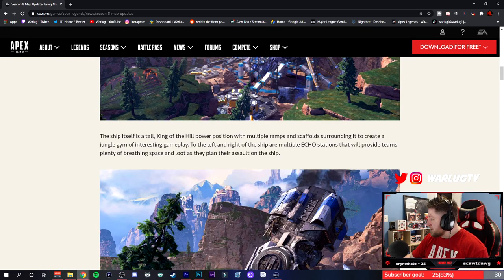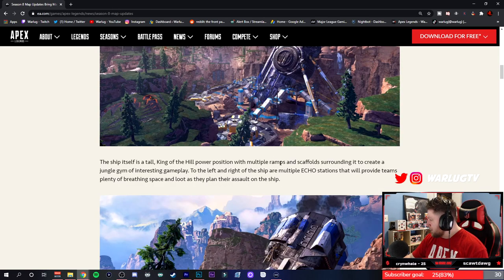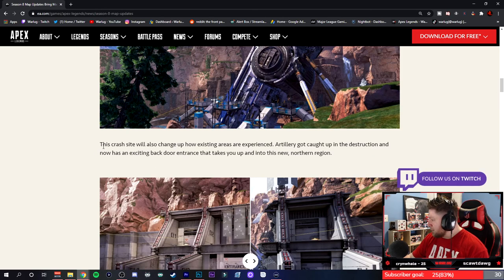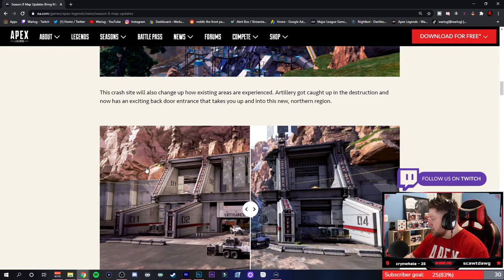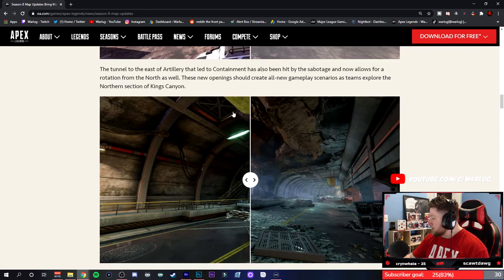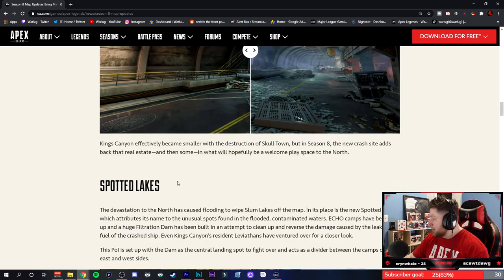To the left and right of the ship are multiple eco stations which provide teams plenty of breathing space and loot as they prepare their assault on the ship. The crash site also changes up how existing areas are experienced — Artillery got caught up in the destruction, so you've got old Artillery now blown up with a whole new section of the map. The tunnel east of Artillery leading to Containment is also hit by the sabotage, but you'll be able to rotate through there, which is really cool.